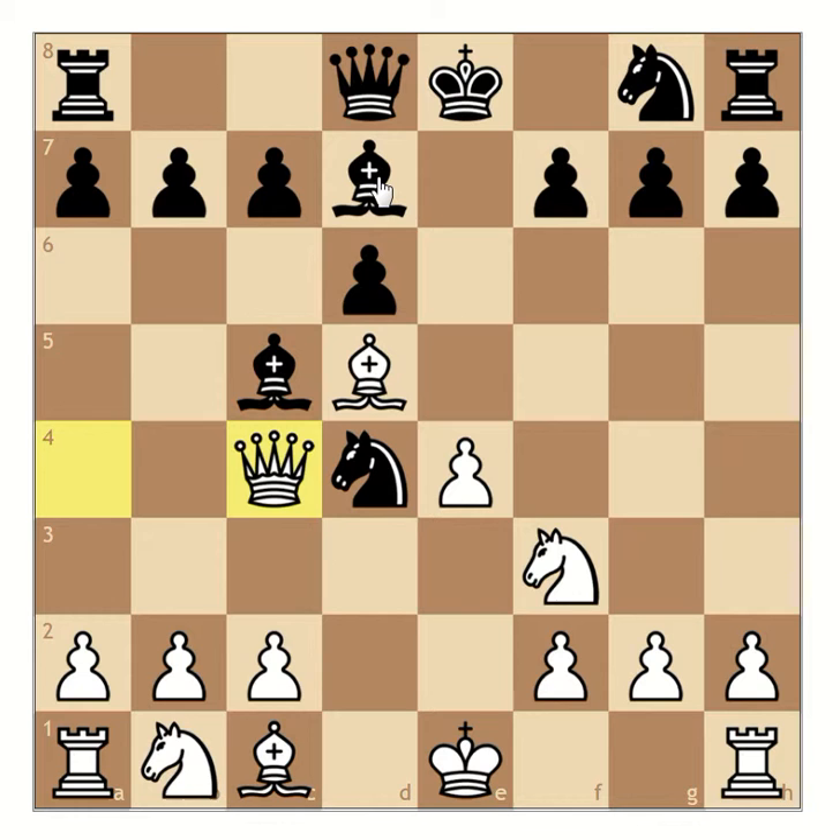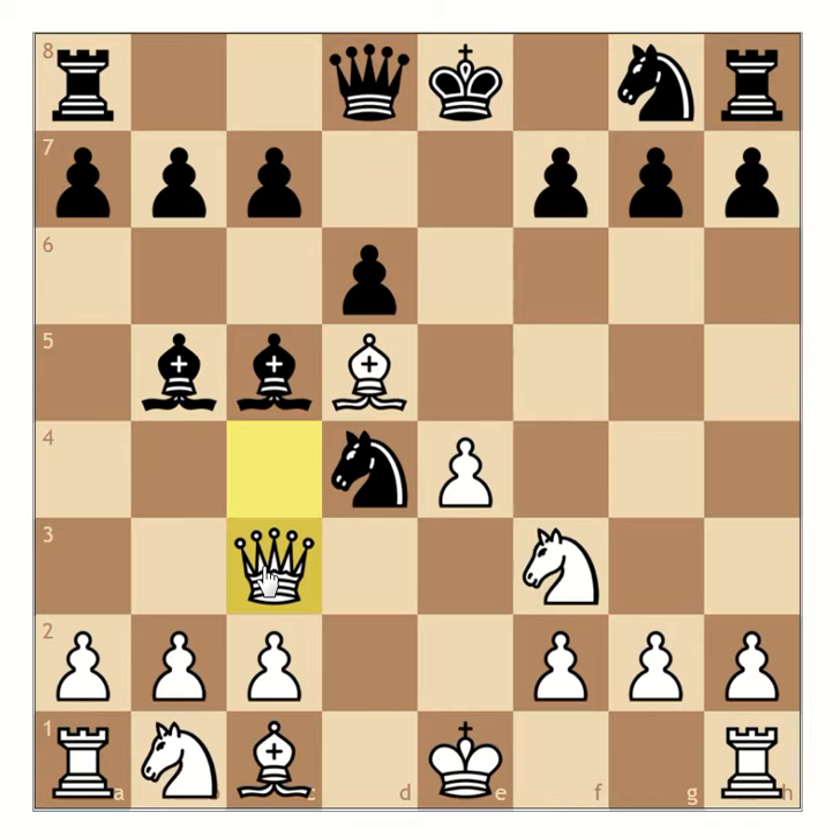Black attacks with the bishop again and plays to b5. Now the queen must move again and plays to c3. The black bishop plays to b4.